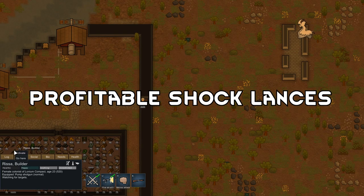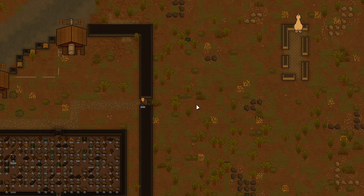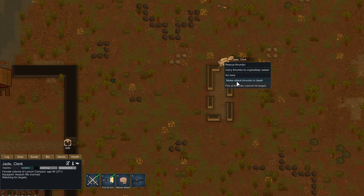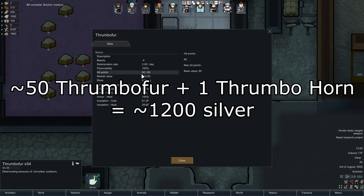Tip number four is profitable shock lances. Shock lances can be used to down dangerous enemies and scrap them for profit, but most importantly use them on thrombos for a hefty profit, as thrombo fur and thrombo horn are worth a lot more than the shock lance itself.